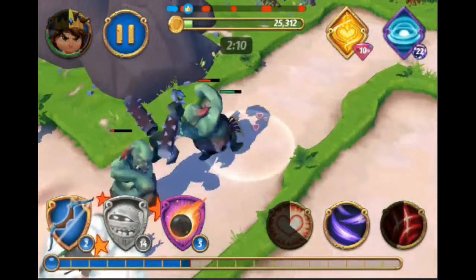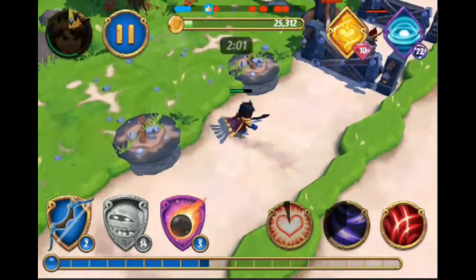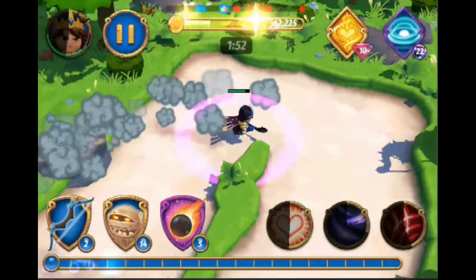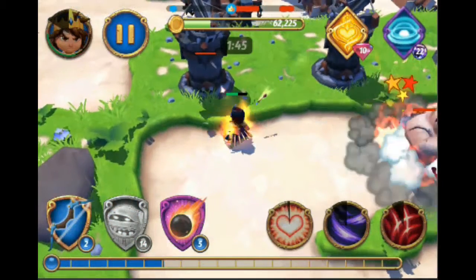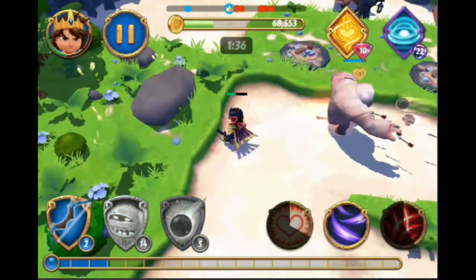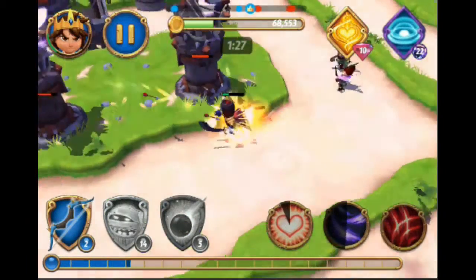So we are coming back here to take out some of these guys and get our troops with us. There's a nice choke point because all of our reinforcement troops are kind of getting stuck there. We're not summoning any units — we're letting them pass that choke point, then we're going to summon out a mummy to take the brunt of the damage.